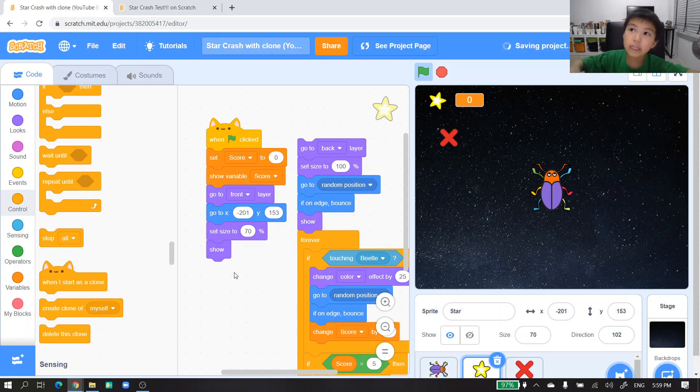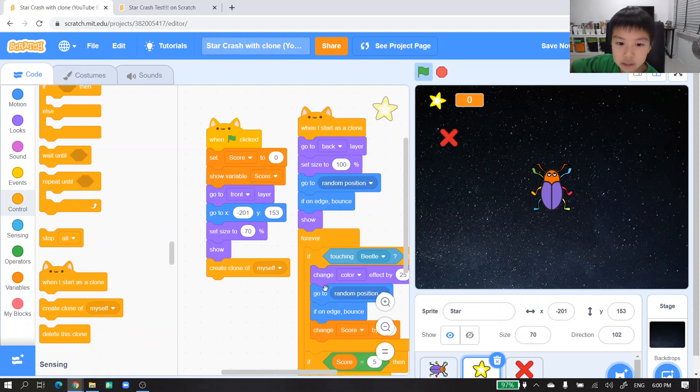Now guys, do you know Set Size? Set Size means the size of something. And do you know Clone? Clone means making one into two, like that. But Create Clone of Myself — we're not done yet. Look, nothing happens because when I start as a clone you need to do this too.